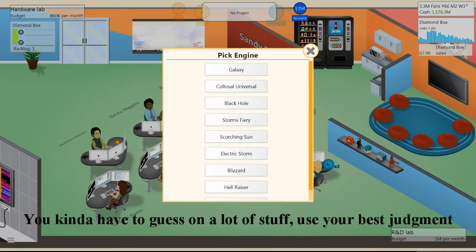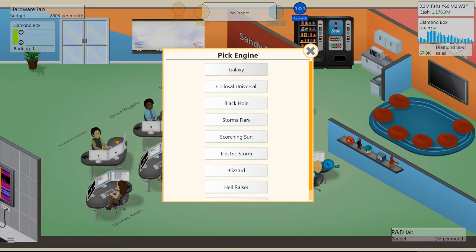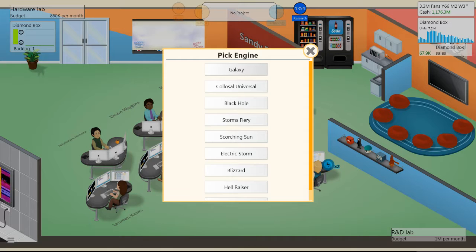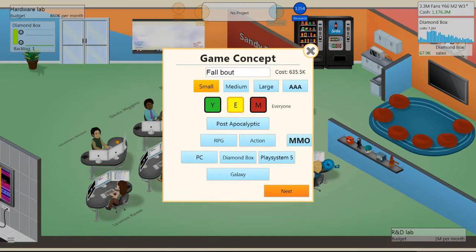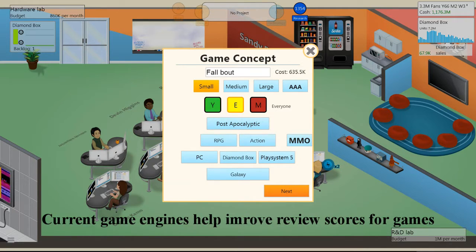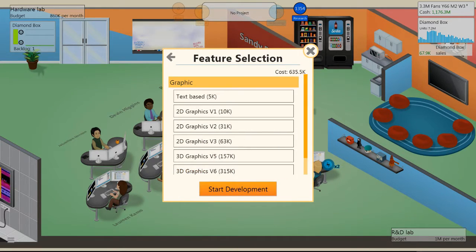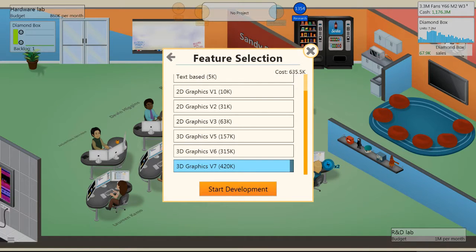You want to pick your most current game engine — it has to be current, guys. If you do not have a current game engine, your game will ultimately fail. Pick your engine, then pick your target audience. I usually go for mature audiences because I'm late in the game. Once you get all that settled, click Next and go to feature selection — you want to pick the highest graphics type you've researched through your engine.